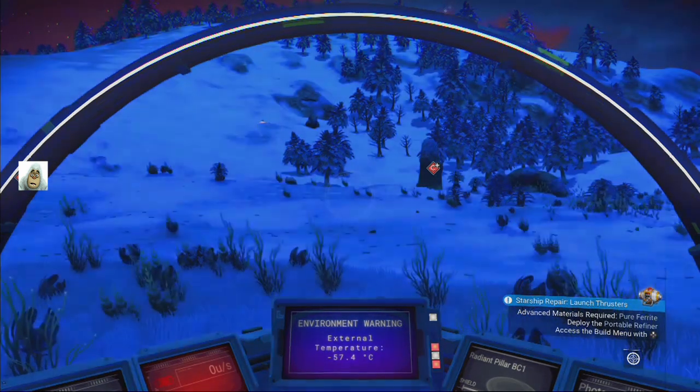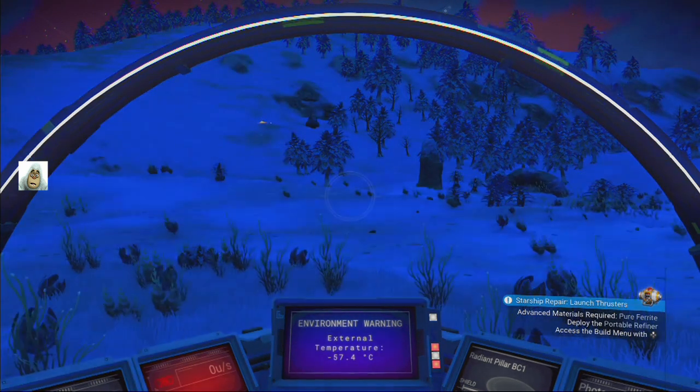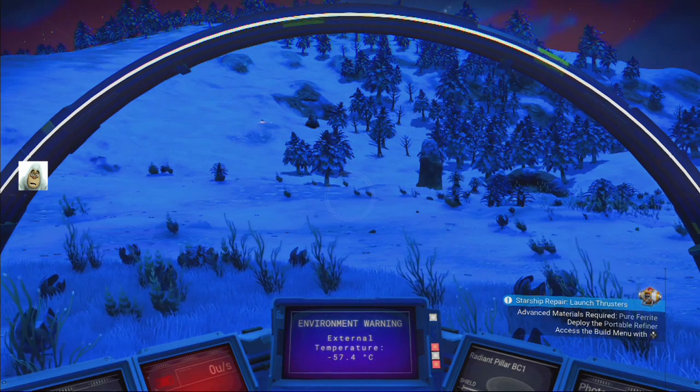I've changed the buttons, it's annoying. So advancements are required — pure ferrite. Just deploy... okay, we haven't built it here. Let's build the bloody thing.